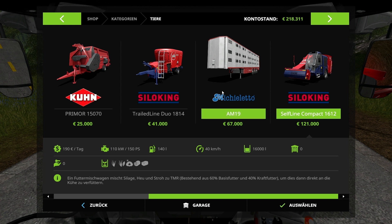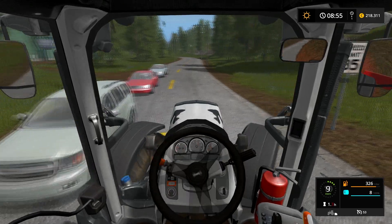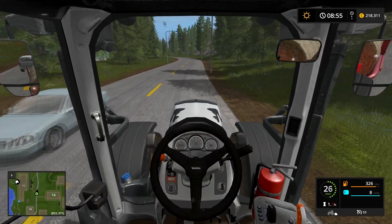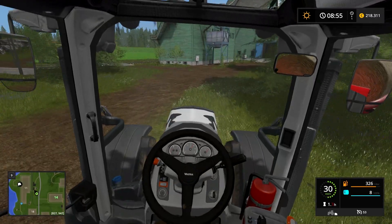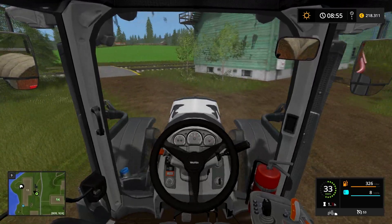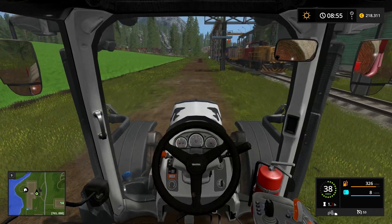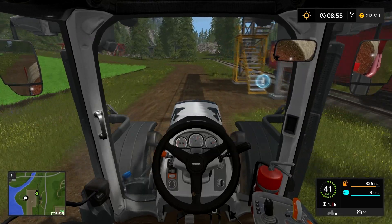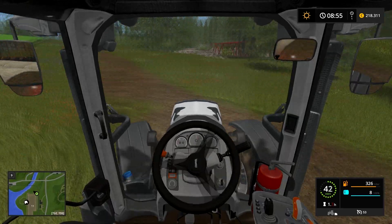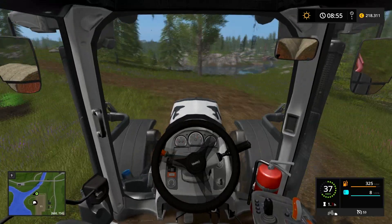Aber jetzt bin ich gerade ein bisschen verwirrt. Womit werden dann hier die Schafe gefüttert? Und dann holen wir uns die Plantage hier noch – also das Feld hier – und machen hier Gras. Obwohl, das bringt nichts, weil da hinten gibt es keinen Weg. Ich habe ja gesagt, dass ich nur die Felder nehmen würde, wo hier auch so ein Weg drumherum gelegt ist. Und das ist bei diesem Feld hier halt nicht der Fall.